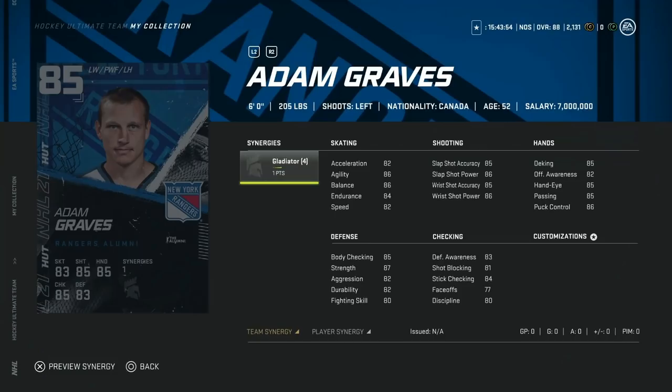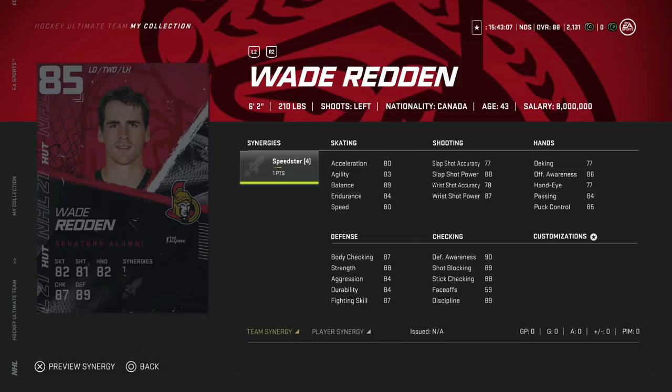From the New York Rangers, the team builder is the 85 overall Adam Graves, 6'2". 82 acceleration, 86 agility, 86 balance, 82 speed. With the Gladiator synergy, slap shot gets boosted up to 89 power, 85 accuracy — wrist shot is a little low for a winger, but body checking at 88 on that 6-foot frame is nice for bumping off the puck. Offensive awareness is low, but he gets a defensive awareness boost from Gladiator. Not a bad option at all in terms of team builders.